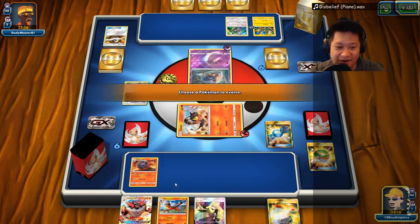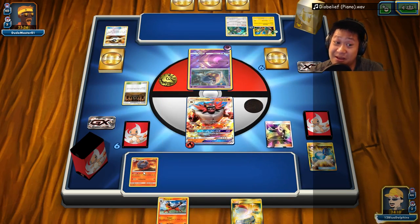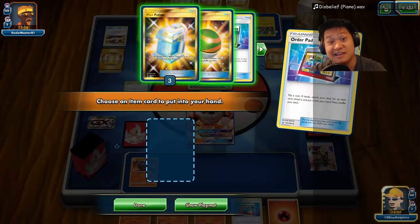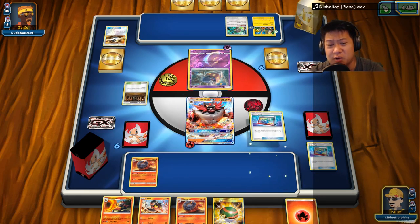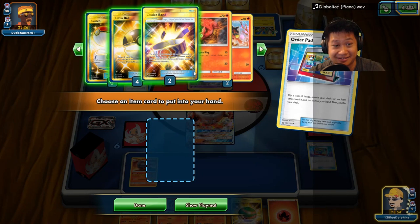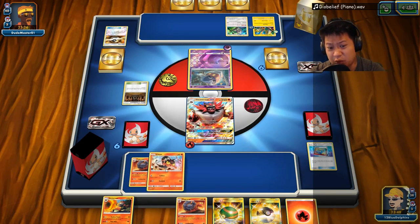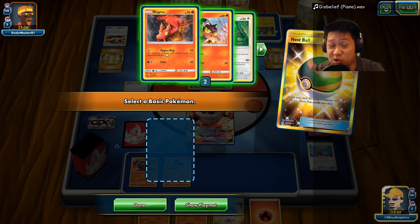Let's go ahead and rare candy Incineroar up. Let's Cynthia — we need bench Pokemon. We're not going to play this because I don't have a way to draw the card I need at the moment. Order pads — you can be my nest balls. We're going to pull this. I see I have another Makargo and also Incineroar, so hang on to that. Both heads! The only thing I can help is I need that Ultra Ball.